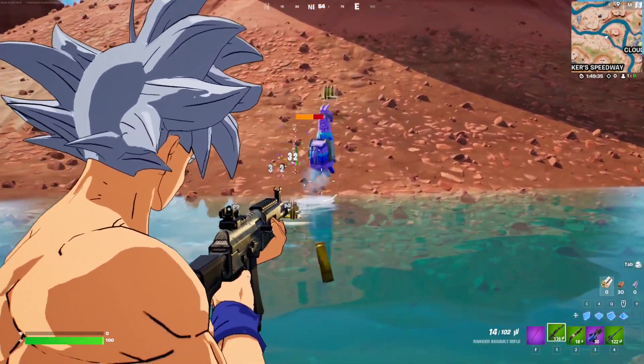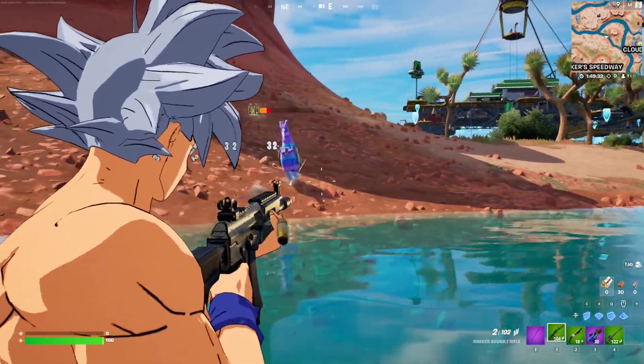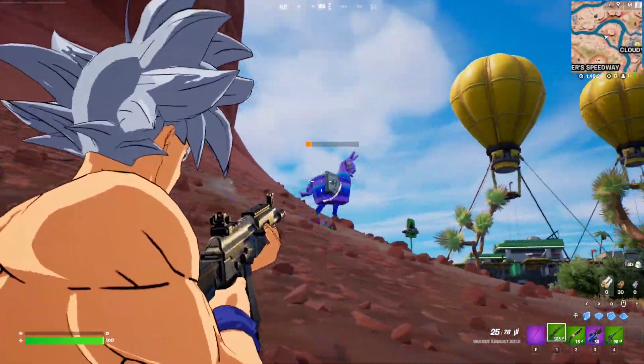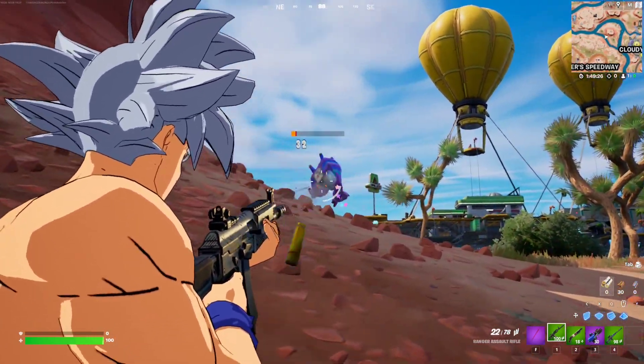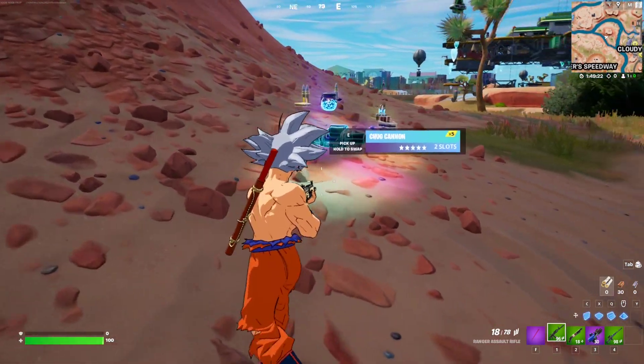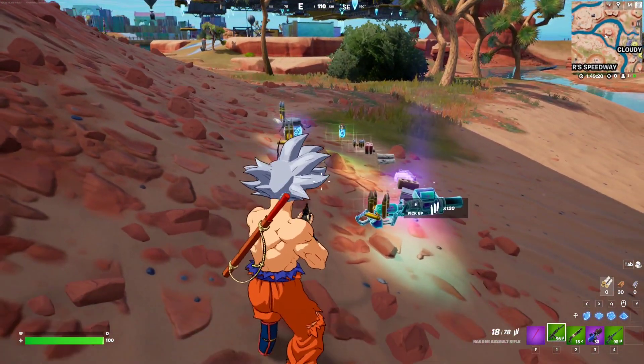You'll need to keep dealing damage to it. Llamas have around 500 HP, so one llama should be enough. Once you find yourself a llama, just destroy it, deal damage to it, and that's pretty much it.